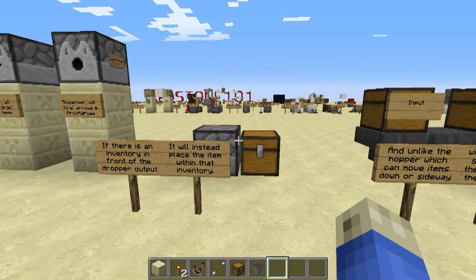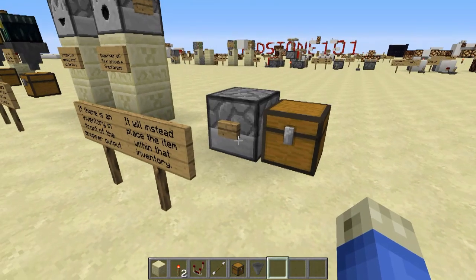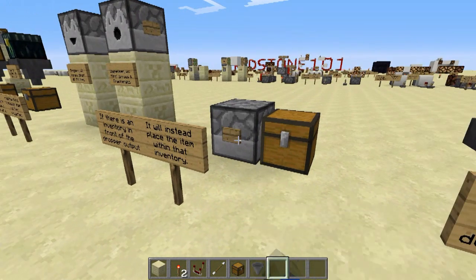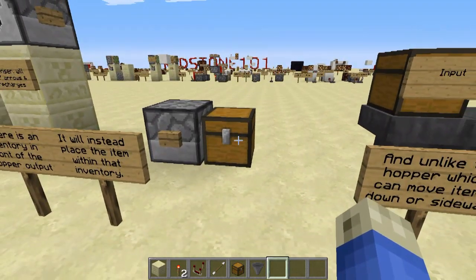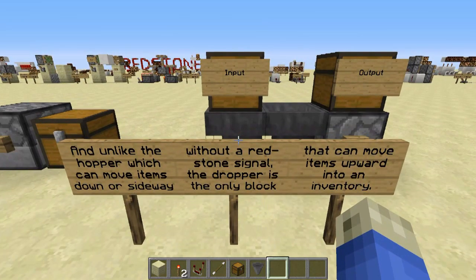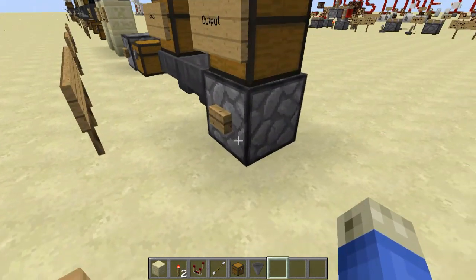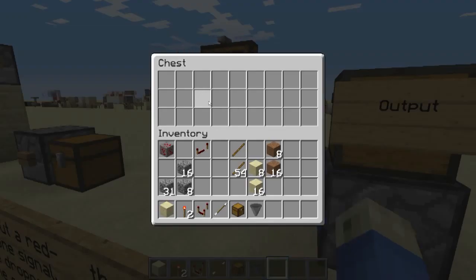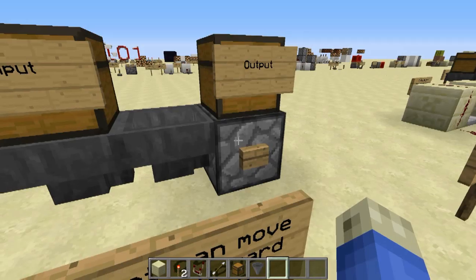If there's an inventory in front of a dropper, it will place the item within that inventory. Each pulse we're popping an item in. Unlike the hopper, which can move items sideways or downwards without a redstone signal, the dropper is the only block that can move items upwards. Here's a dropper facing up into this chest — I'm going to move items down into this dropper and up.